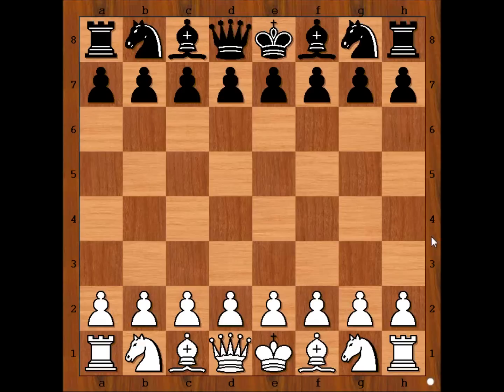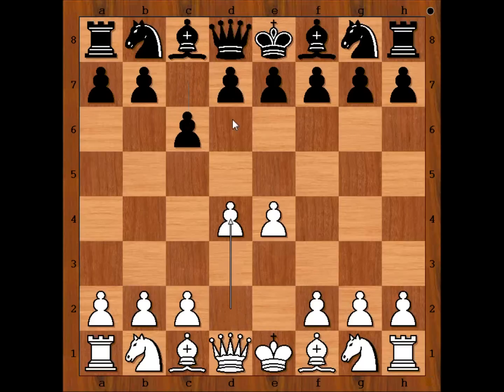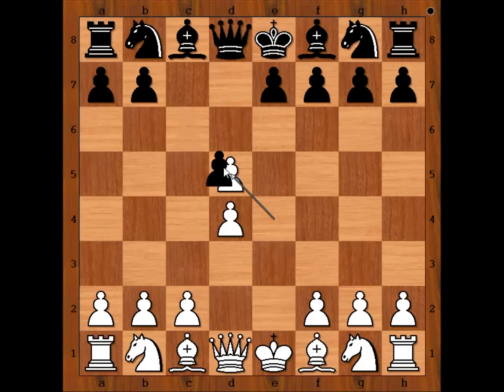Mikhail Tal had the white pieces and he started with e4. c6, d4, d5 and we have the Caro-Kann defense. Pawn takes pawn on d5, c takes on d5. This is the exchange variation of the Caro-Kann defense.